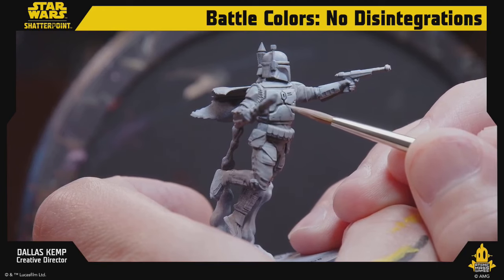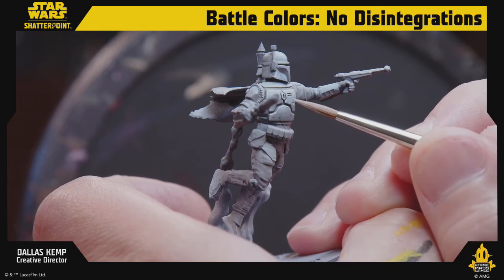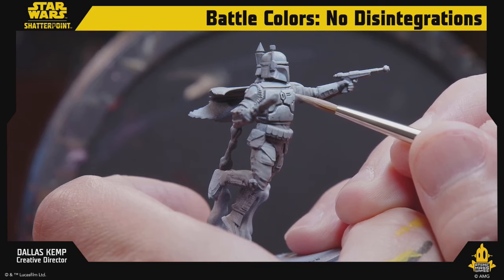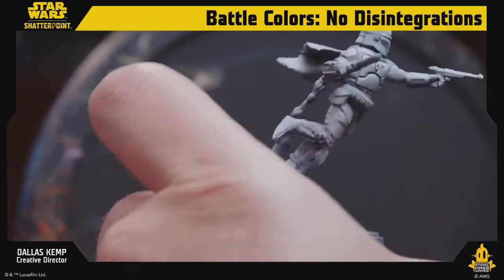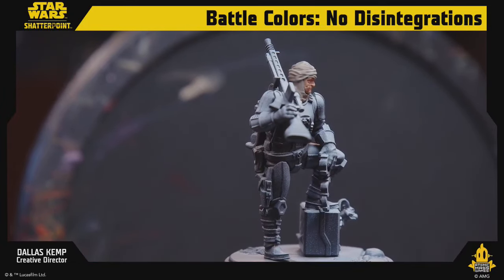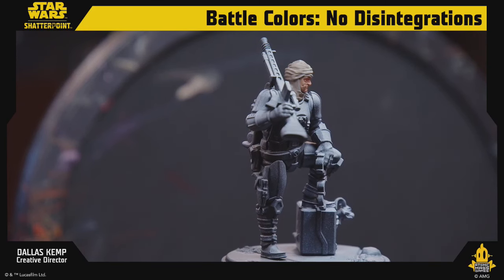We're not in a hurry today. All right, let's try some metals and glazes — that means we're going back to Dengar. My man — I need silver, let's find silver. Transparent brown as well.